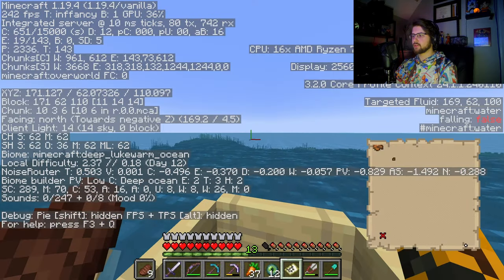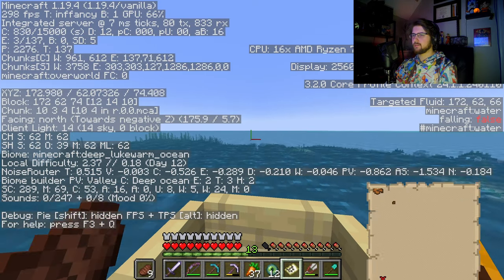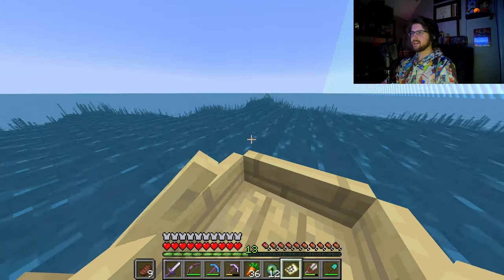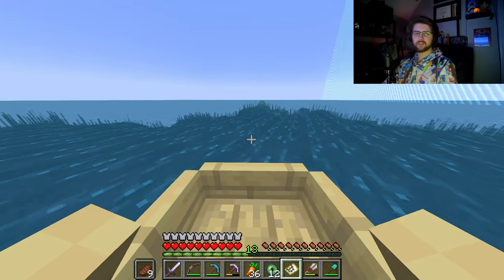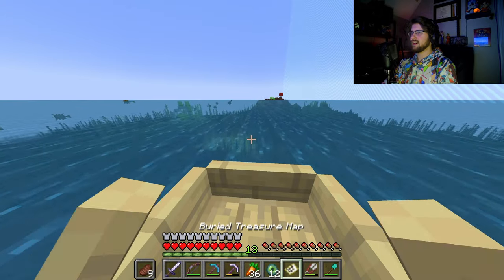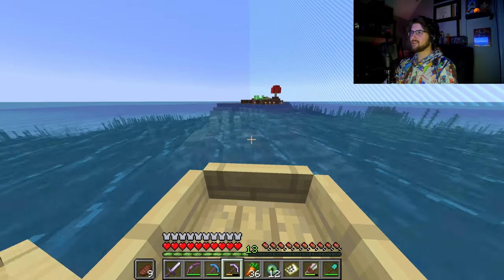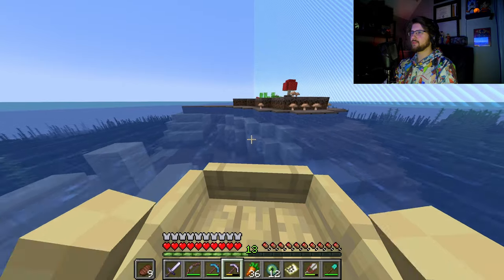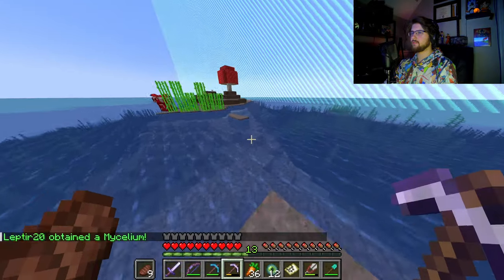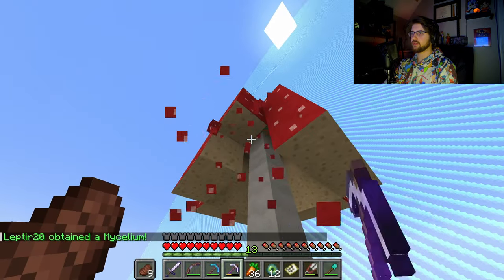I'm gonna see if we can find this buried treasure — I think it's this direction if I'm reading the map correctly. I've gotta really make sure I learn how to read coordinates properly. Do you guys see what I see? I see a lovely little ocean monument! And wait — do you guys also see that? I think that's a mushroom island! Oh, we gotta check this out — it is! Oh my god, I love finding mushroom islands! There's some mushroom cows there too. Let me get some mycelium first, and we should probably go for the little mushroom thing here because I think that's also something we need.